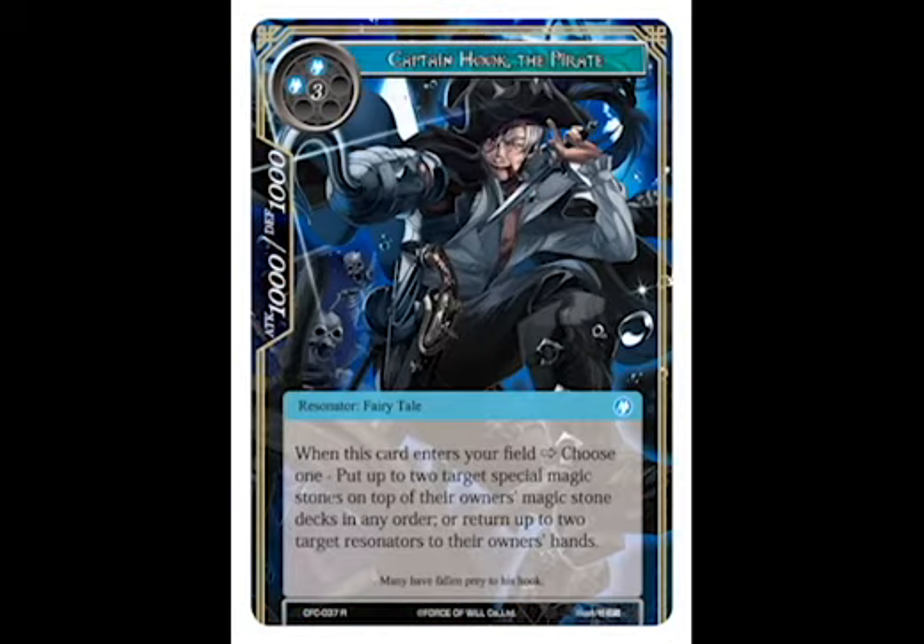Next up at number 8, we've got Captain Hook. He is a resonator, and when he comes into play, you can either put two of your opponent's special stones back onto their deck, or else two of their resonators back into their hand. So if you play a couple of these guys right after each other, it's really going to slow your opponent down and give you a good lead there. So number 8, Captain Hook.